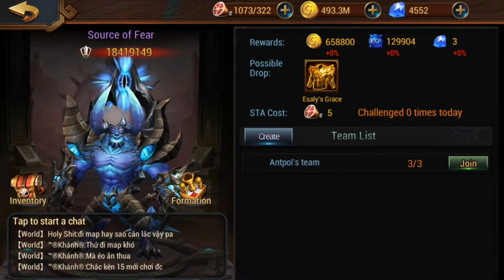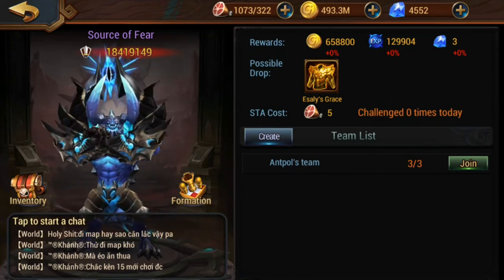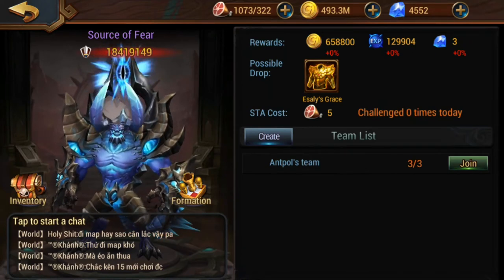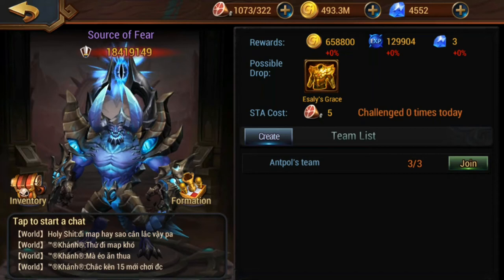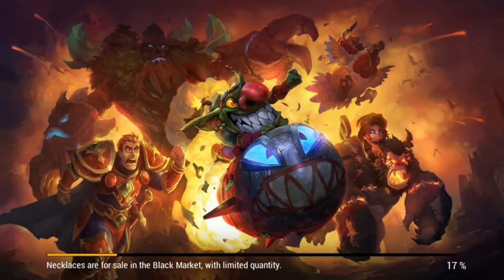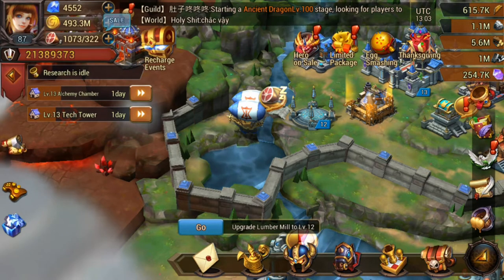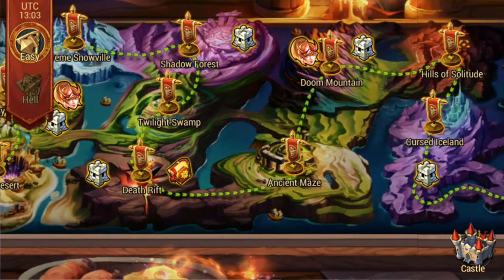It will cost you next to no elixir or stamina, and every single time you attack as long as you're in a team of three you're going to get nine diamonds per attack. So just for attacking 10 times — if you find a really popular boss you can knock out quickly — you're going to get another 100 diamonds within about 15 minutes. All of these things, even though they seem minute, are how you actually increase your diamonds super quickly.